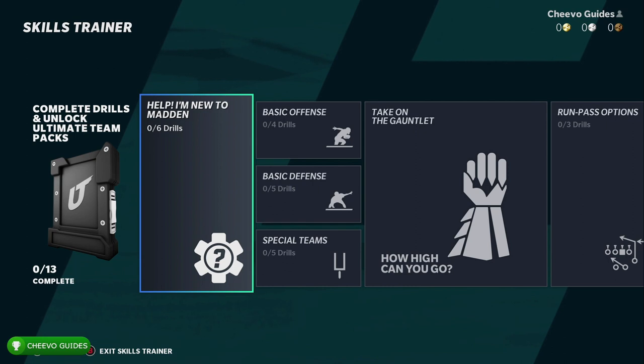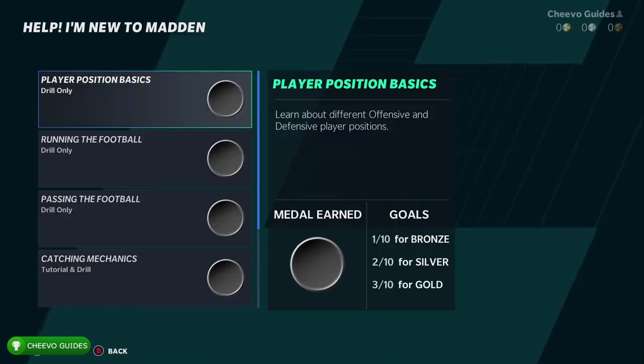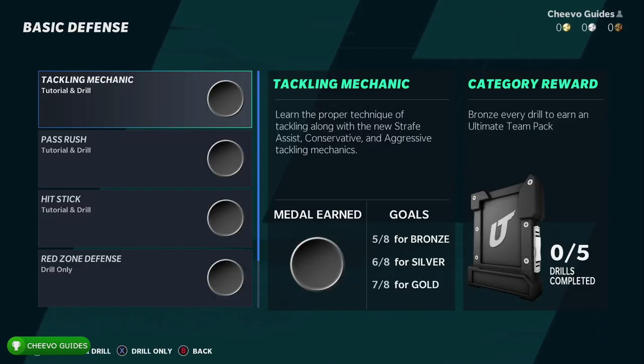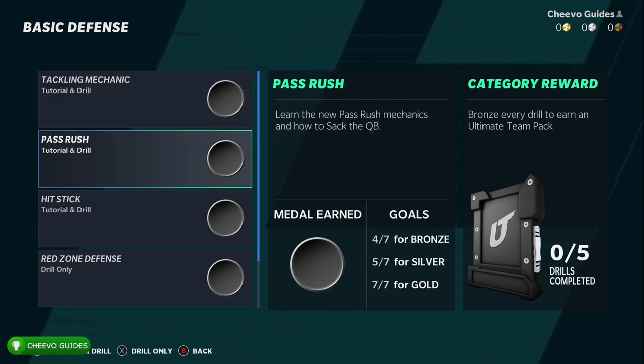I'm not too sure if this is a new feature in the game or if they're just highlighting the feature in the latest Madden, but I'm going to show you guys what they're talking about. You can go into the drills, go into basic defense, and you can go to pass rush drills.